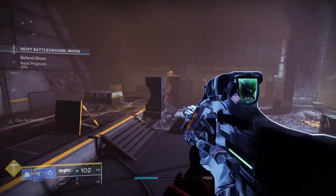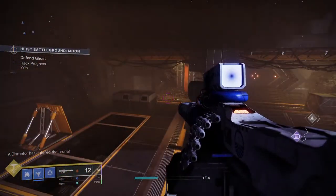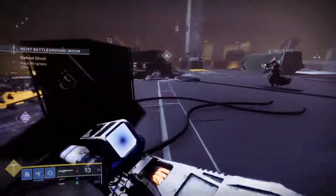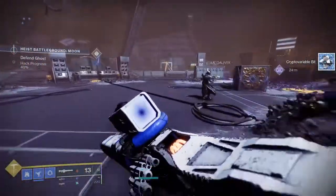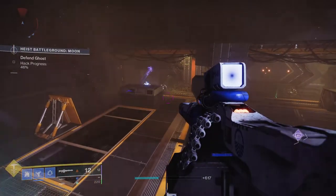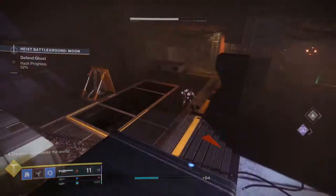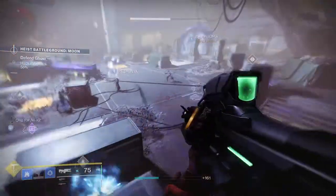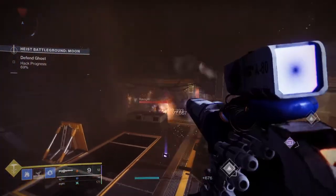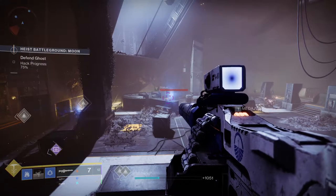The defend-the-ghost section is fine — we always get one of these so it's whatever. It is really annoying trying to kill the disruptors without them actually disrupting the ghost, because I'm pretty sure there's a triumph for it. It's super annoying because the scorn specifically, once they start moving in their mist form, you can't touch them. So instantly when they spawn you have to take them out or they'll override the ghost. Other than that, this area isn't that crazy — it's just literally defend the ghost, we've done this millions of times.